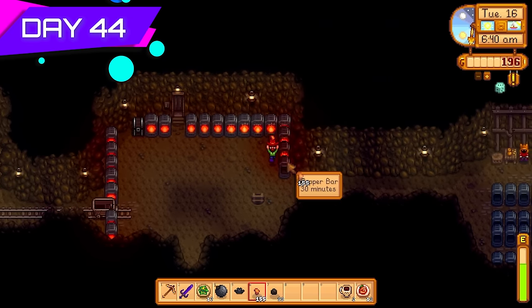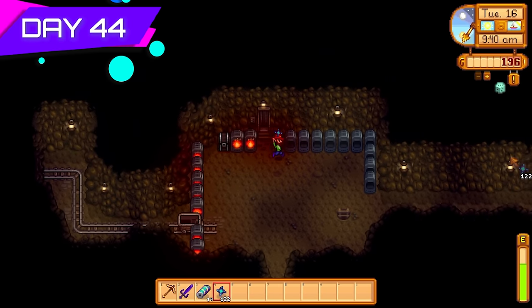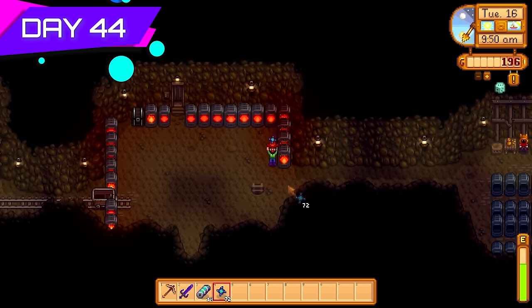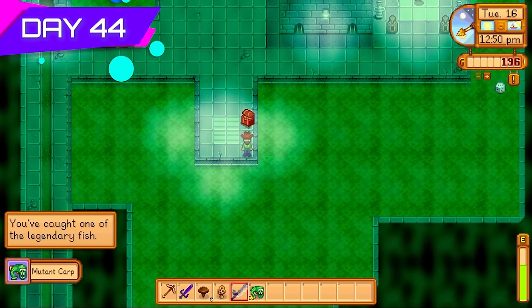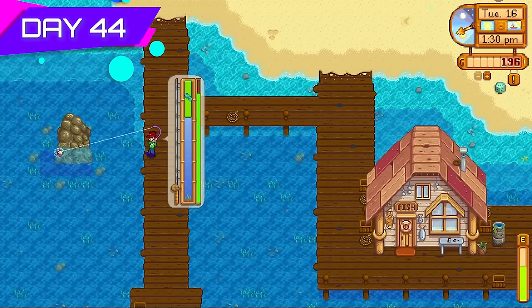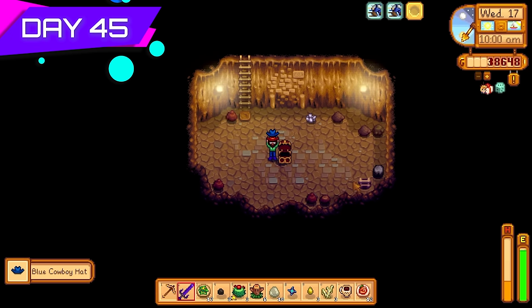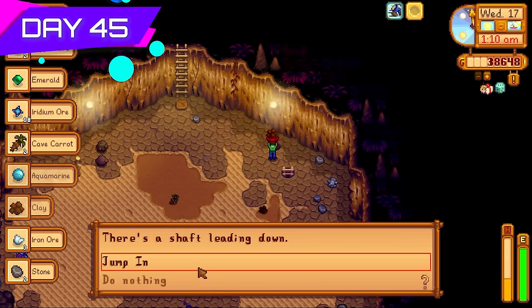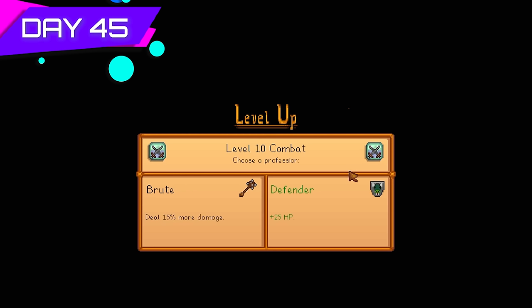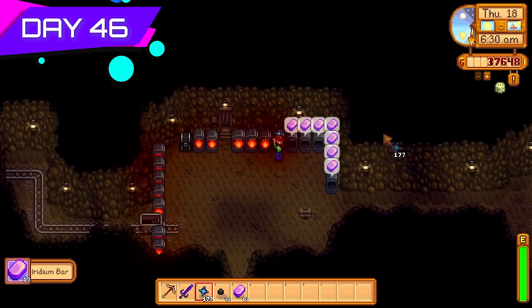Day forty-four, more battery packs — that means more iridium sprinklers. Processed tons of iridium ore into iridium bars. Most will be sold, some kept for iridium sprinklers, which only need one iridium bar, a gold bar, and a battery pack. Caught the mutant carp for a few thousand gold. Spent a good bit fishing too. Also got more cowboy hats from Skull Cavern — the blue one. Now I had the dark, red, and blue variants. Level ten combat — going with Brute for 15% more damage.